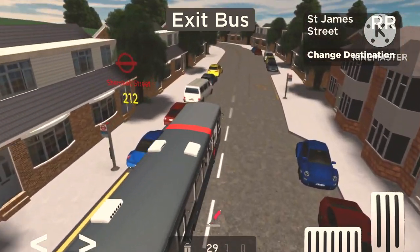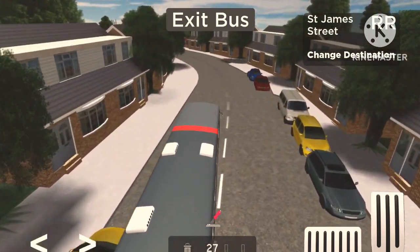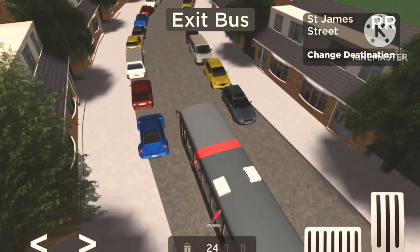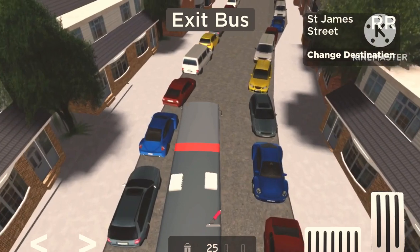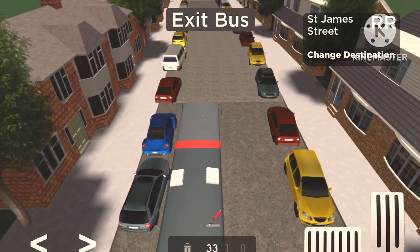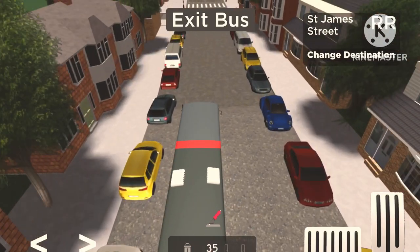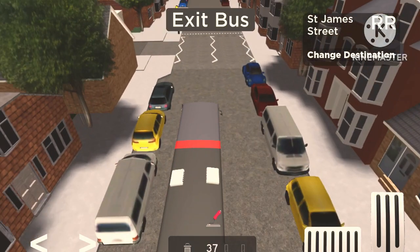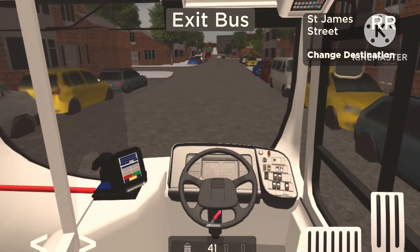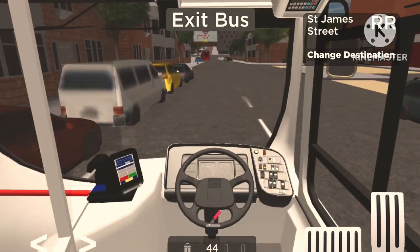Let's make our way up this hill — no problem at all. This Eclipse can tackle anything, steep hills not a problem. We should be near Walthamstow now because Wood Street and Walthamstow aren't far from each other — and I'm already starting to lag, why now?